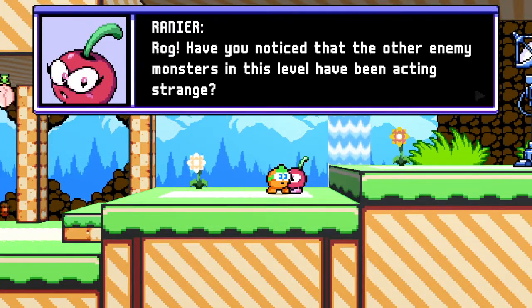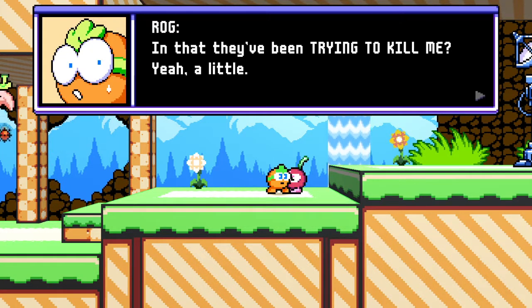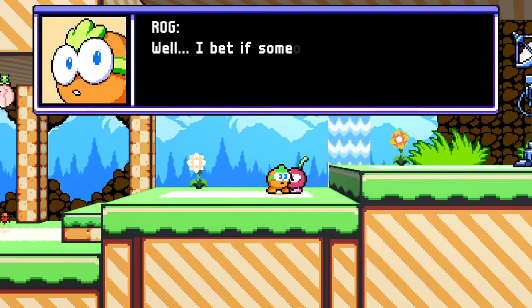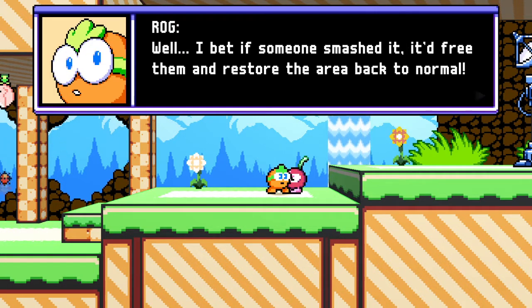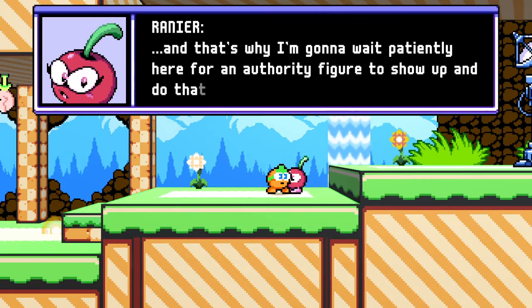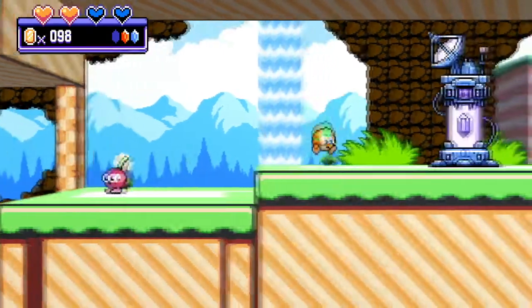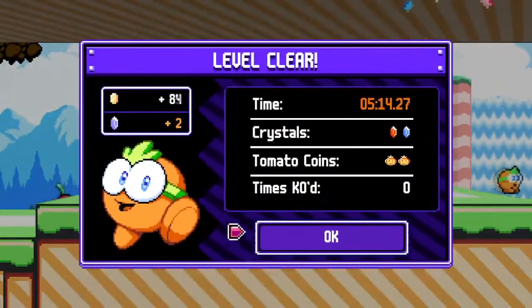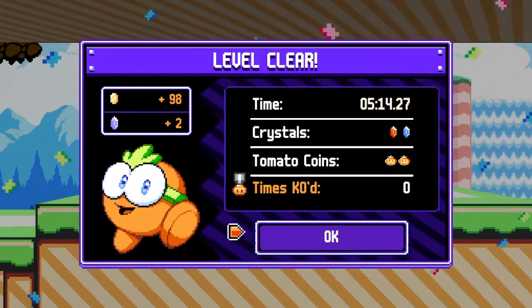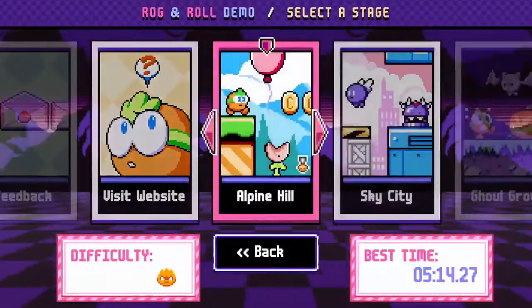A dialogue box appears. Rog is asked if he's noticed the enemy monsters acting strange. He replies they've been trying to kill him. The other character says it's because they're enemies, but suggests a weird beeping machine might be controlling them. They suggest someone should smash it to free the monsters and restore the area. The character says they'll wait for an authority figure — hilarious! Then someone breaks the machine. Got two of the crystals and two tomato coins. That's a lot of fun!